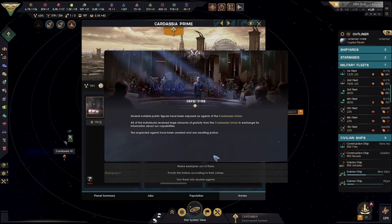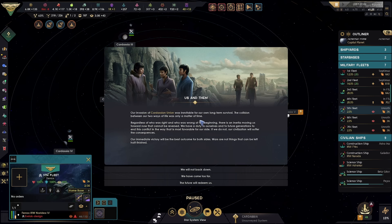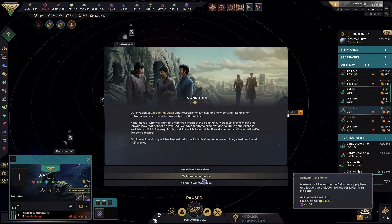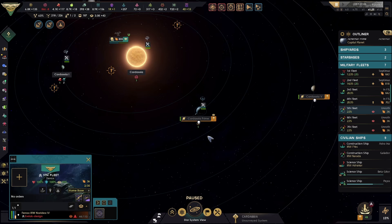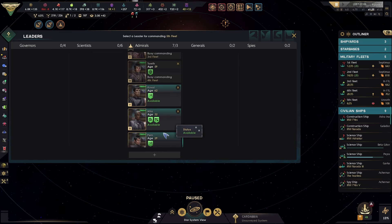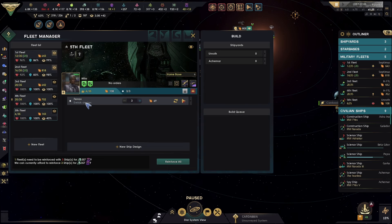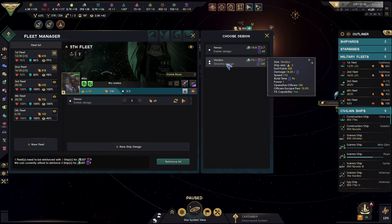We're landing troops on Kardassia Prime. Make an example of them, of course. Basically we just ransacked the planet. You lot just go into one fleet — fifth fleet. We should have spare armor — there we go. New ship design.